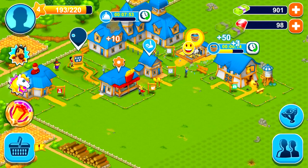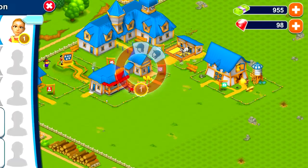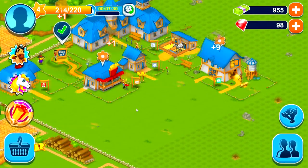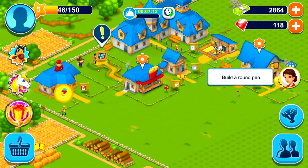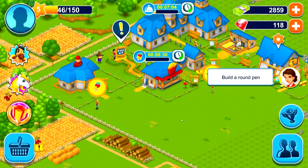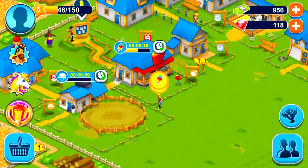We are doing our thing right now — we're almost at level 5. Let's actually wait until we get to level 5. Pick up that trash. We can put another guest in here — let's do the boy. A horse ready to drink its water — there you go. Give you the popsicle. We should be at our next level very soon. We unlocked a round pen, pile of straw, and potted plants — $1,400 with 20 rubies. This is actually really fun. I like a simplistic game. Let's go ahead and put the round pen right over here — I think that's a perfect location.